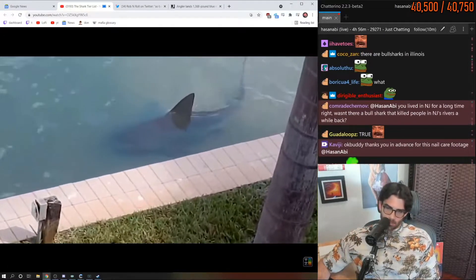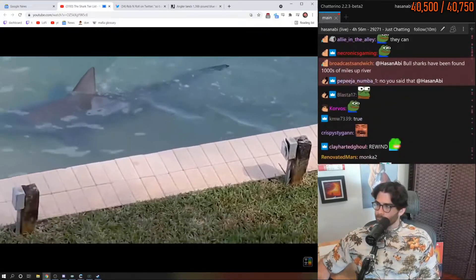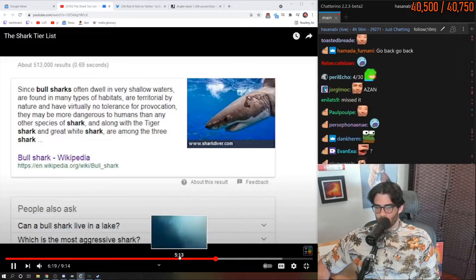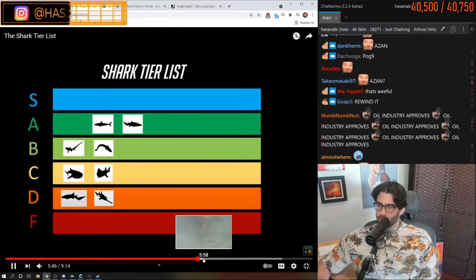This ability allows bull sharks to travel into rivers and streams where they have no real competition. This makes bull sharks the best build for griefing low-level players, and judging by the bull shark's reputation for being the most aggressive shark, it's clear that this is exactly the type of player that this build attracts.